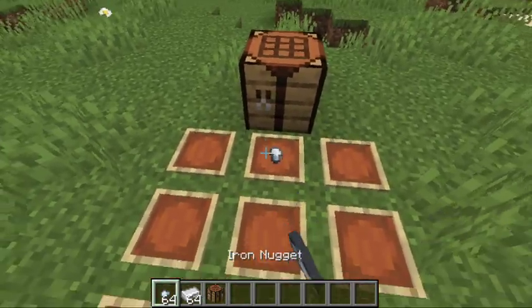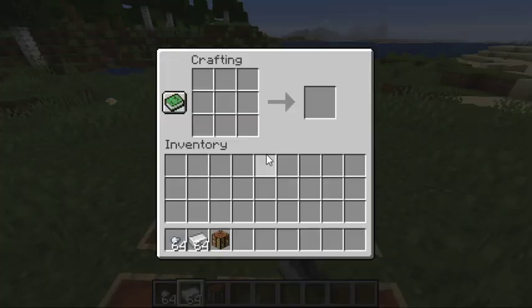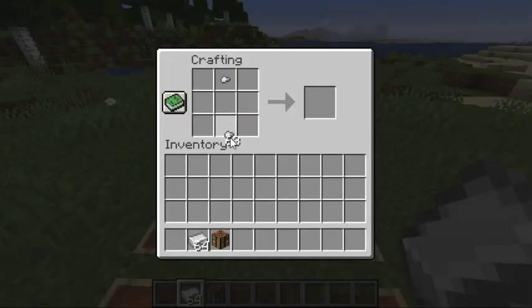First of all, I'll go for the crafting recipe, which is two iron nuggets like this, and an iron ingot like this on a crafting bench. If I just repeat it here, you can see that the chain gets made, and boom.